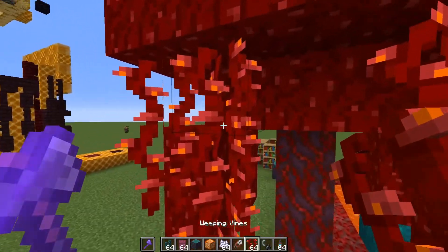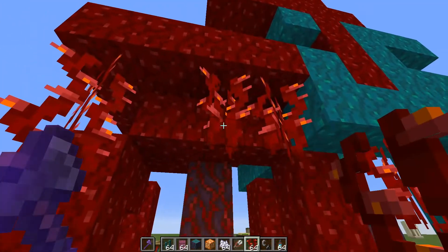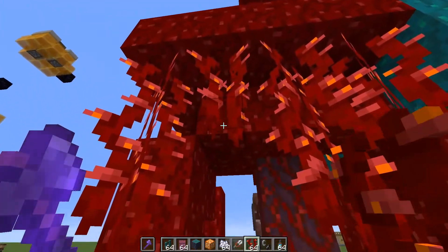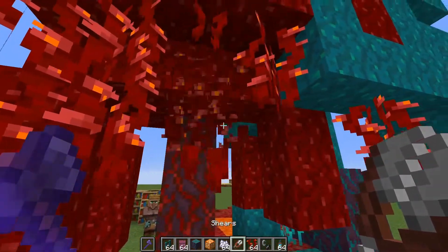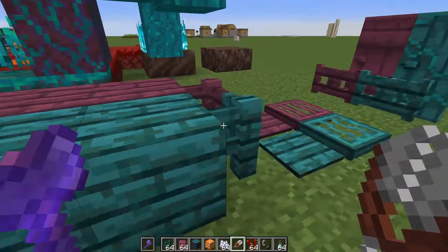Another new block is the weeping vine, which you'll find naturally in these biomes. They hang directly downward — not off the side — which is kind of neat. They're harvestable with shears, just like normal vines, and there's no crafting recipe for them.